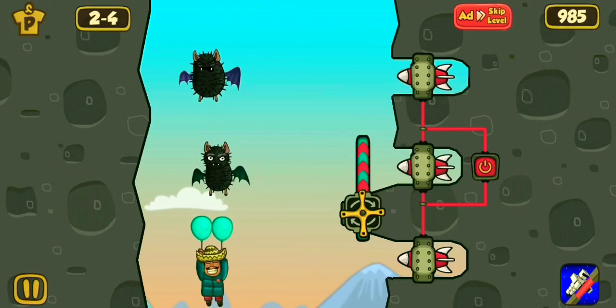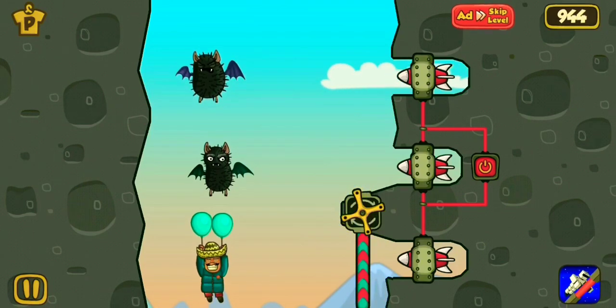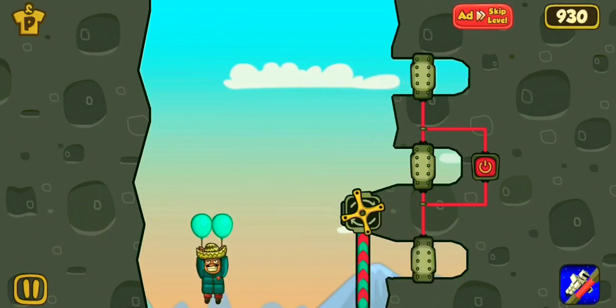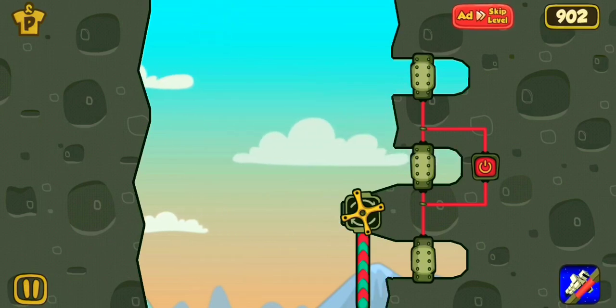In this level there are another two vampire bats. Just remove them using rockets. Be sure that Pancho is safe. Here we clear the path. Level cleared, just move to the next level.